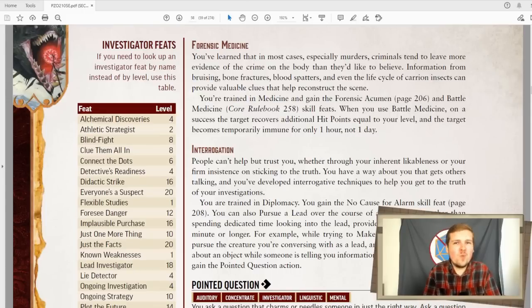Next up is forensic medicine, which the Chirurgen alchemist wishes it was. You become trained in medicine, the forensic acumen and battle medicine skill feats. And when you use battle medicine on a target, they recover additional hit points equal to your level. And instead of becoming immune to battle medicine for one day, they're only immune for one hour. This is insane and that should have been the Chirurgen's abilities on the alchemist. Battle medicine every hour? That's gross. But it does lend itself to a sort of support investigator build, which I really like.